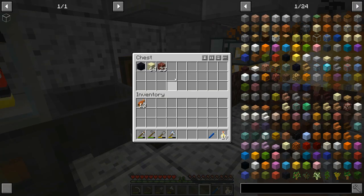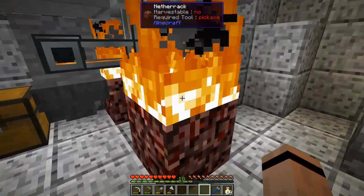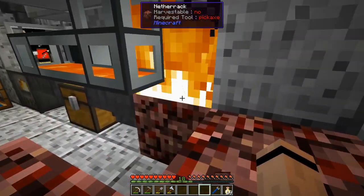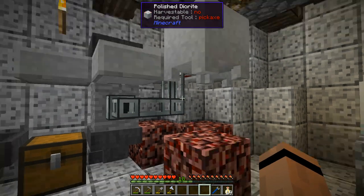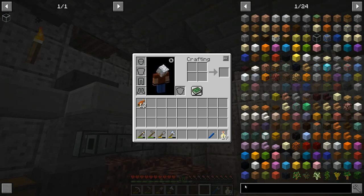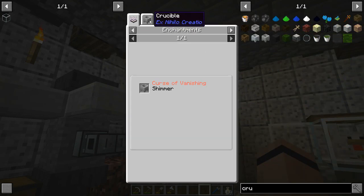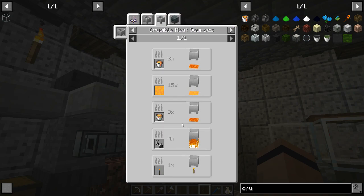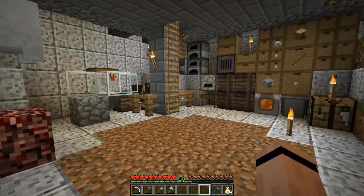Over here I converted the obsidian maker into a netherrack and endstone maker, and I tripled up the power, so I'm actually going to turn this off for the episode. Netherrack and fire is times four for melting. The crucible right here — fire is four — and the next step up is pyrotheum, which will be a little bit until we get there.